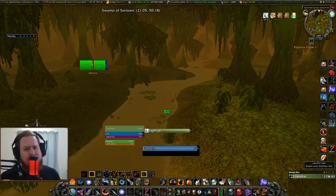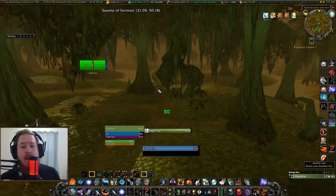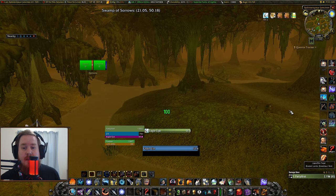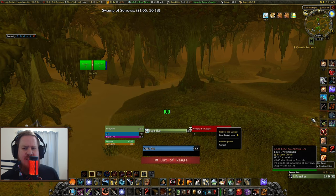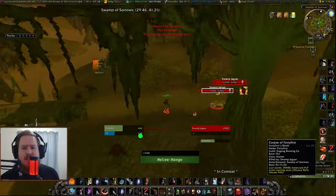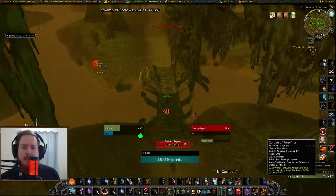Normally one would just get this while naturally questing in the swamp, but if it's highly populated, you might have to wait for respawns, and we don't want to do that. What we want to do is kill the level 39 mob at level 25. The hardest part isn't actually the mob himself or his adds — it's all the beasts around the place that'll aggro you, and especially those spiders, because they'll web you.